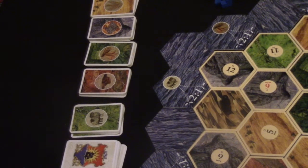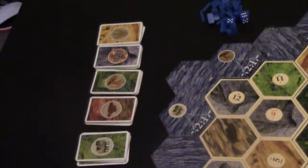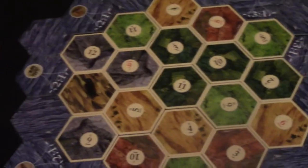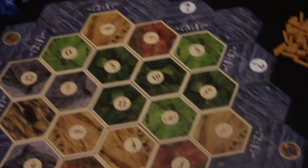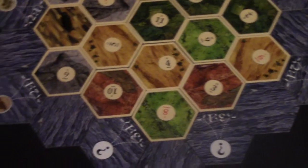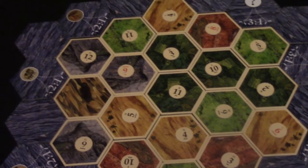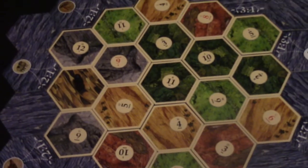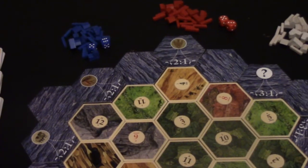This is Settlers of Catan set up for a 4 player game. You need piles of the resource to one side as well as the development cards. You need a hexagonal modular board set up with sea around the outside with ports every other square. On the centre of the island you've got different resources or terrains on hexes with different numbered tokens on them.